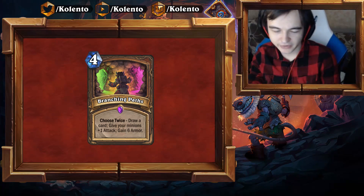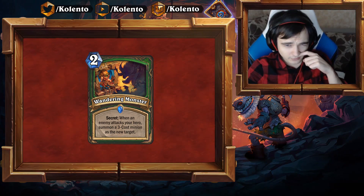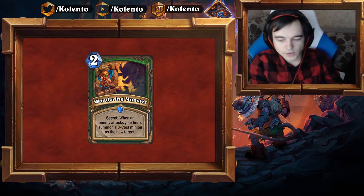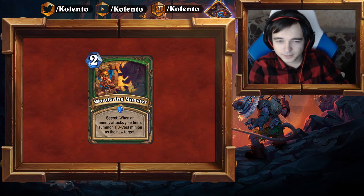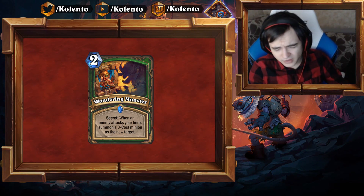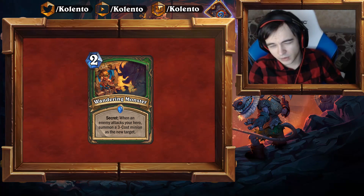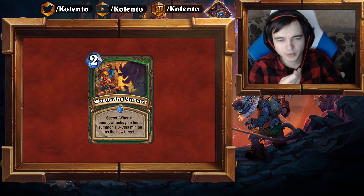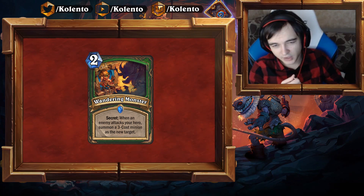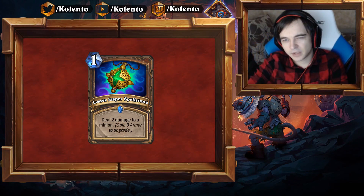Wandering Monster — 2 mana Hunter secret. When an enemy attacks your hero, summon a 3-cost minion as the new target. It's like a better Bear Trap. It already stops some damage and there are few situations where it doesn't — unless you play against Exodia Mage which just fireballs your face. Any minion-based attack will trigger it. Three-cost minions are normally quite decent — you can get Injured Blademaster or King Mukla. I like it. It's a good trap that fits in Big Hunter when your opponent has to go face.